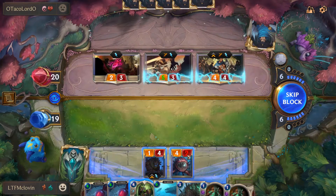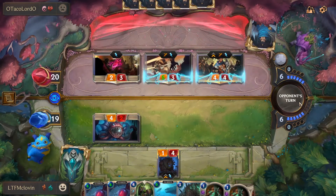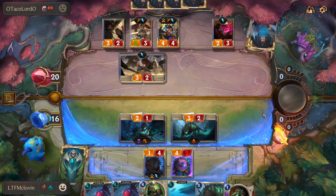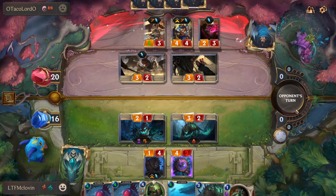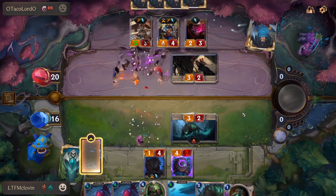First, let's talk about one of the two stars of the show — the twisted tree himself, Maokai. Maokai is a four-cost champion who tosses two cards and summons a sapling whenever you play another ally for the first time in a round. This ability contributes greatly to the deck's angle of going in deep, and that sapling has Challenger, so during your attack phase it's a good tool to get rid of annoying threats like elusive creatures or to get a big blocker out of the way.